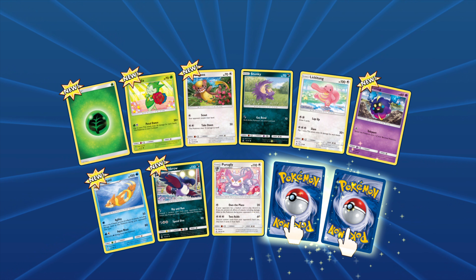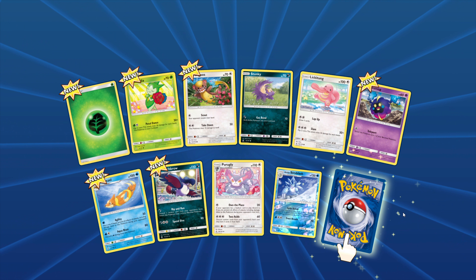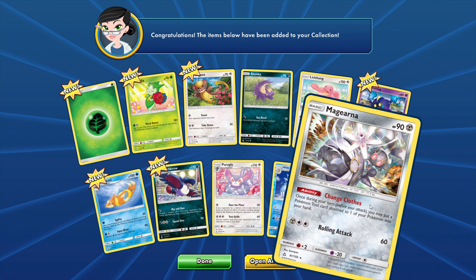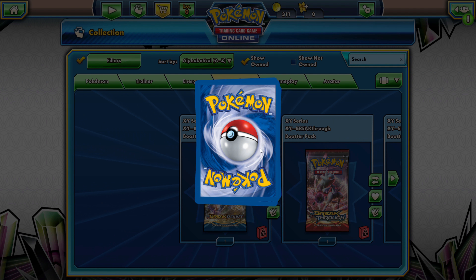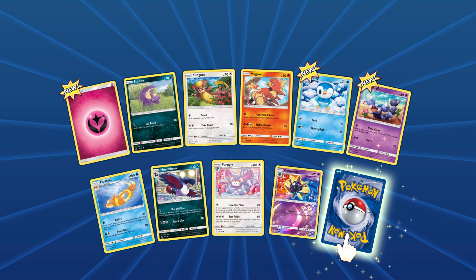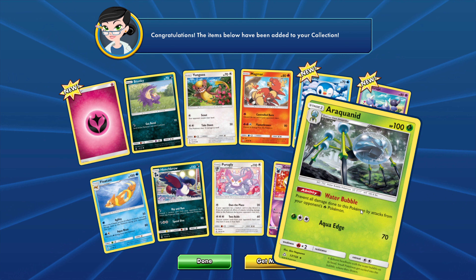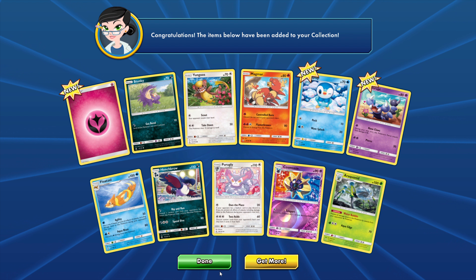We've got a few things to do — we've got packs. Alright, we've got two of these to open. Let's go — open up, tear it up. What have we got? Some Electric types, we've got Surskit, and we've got a reverse holo Butterfree. Wow, that pack just blew my mind — Butterfree at the end, are you kidding me?